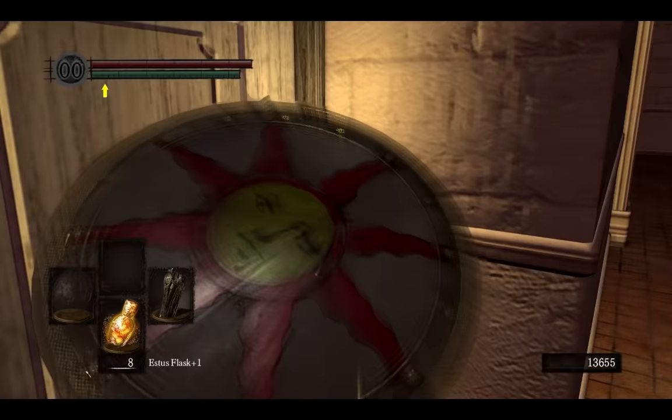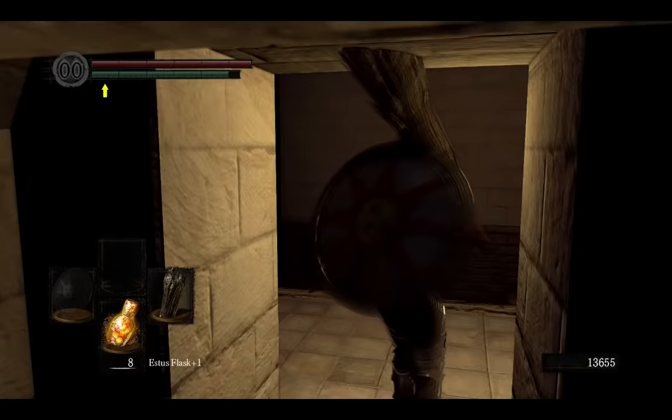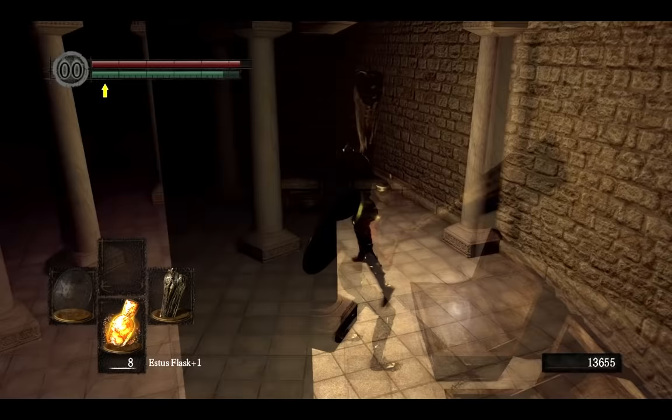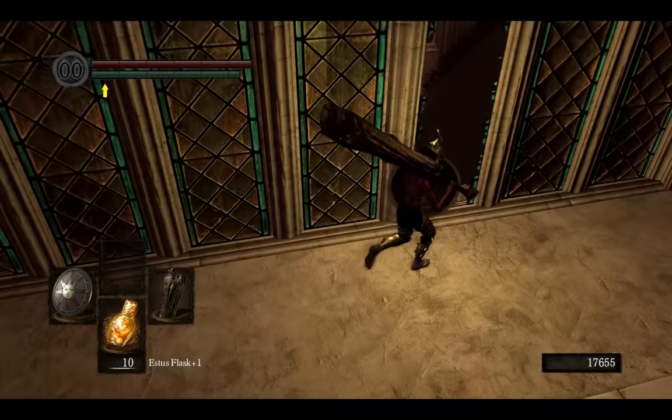When you enter Anor Londo, the first weapons you are going to need are Havel's Great Shield and Dragontooth. They are located in a chest behind a Hidden Wall. Next weapon is called Dragon Slayer Great Bow. It can be picked up from a corpse — here is the way to it from the room before the Ornstein and Smough boss fight.